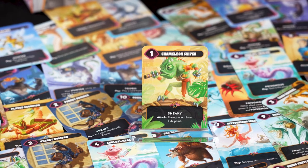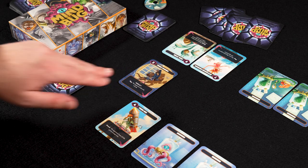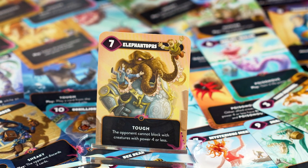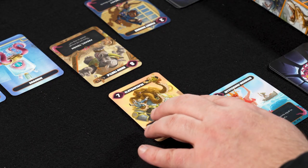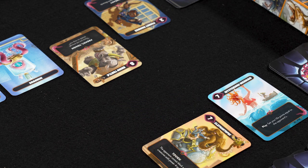Sneaky: an attack by a sneaky creature can only be blocked by a creature that also has the keyword sneaky. This is a smart option if your opponent has only bulky creatures on their grid. Tough: a tough creature is hard to defeat. The first time this creature is defeated, do not place it on your discard pile but turn it 90 degrees sideways. The creature can do anything it normally does. Only when it is defeated for the second time does it go to the discard pile.